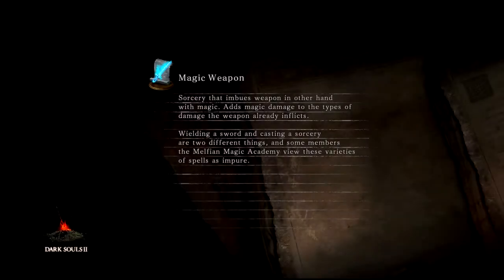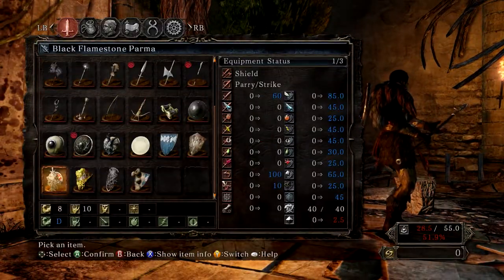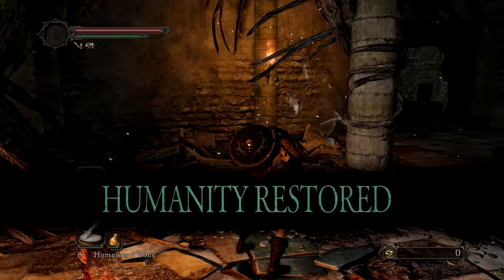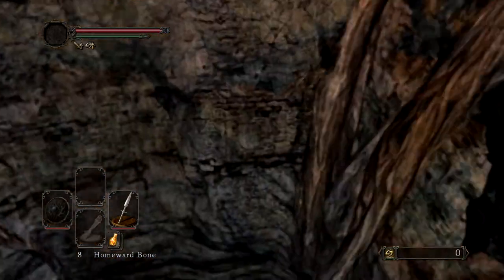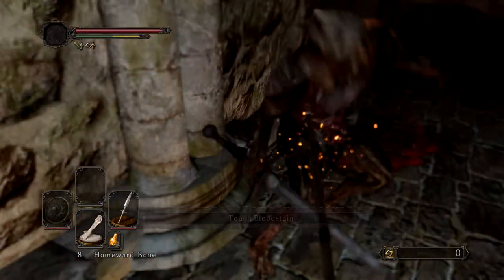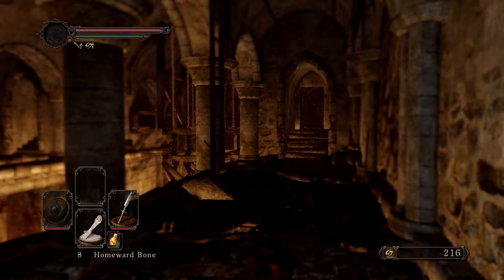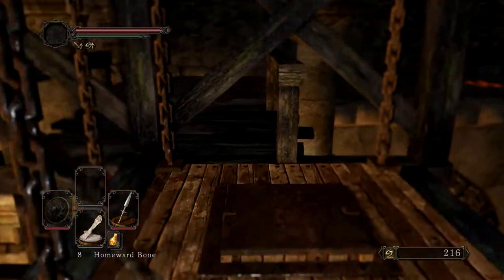I think the fact that I died to the Last Giant should really stress to you just how difficult this first-person mod is. And now we get to showcase a little bit of the weirdness that comes along with it — every time you go through a load screen, you actually exit first-person mode. So let's fix that up and get right back into it. Hopefully this second attempt will do a smidge better, because honestly I'm a little bit ashamed. The Last Giant hasn't killed me in so very long, and to have it take me down on a recorded run is kind of sad.